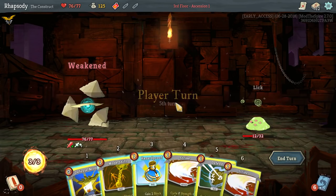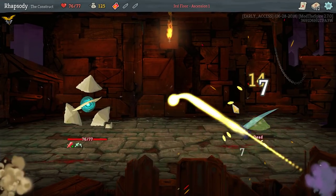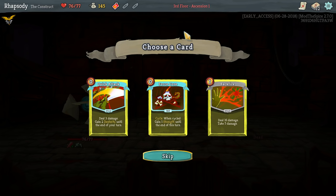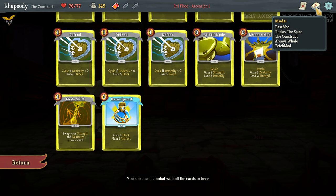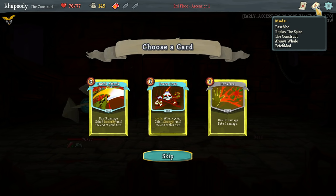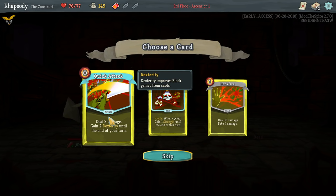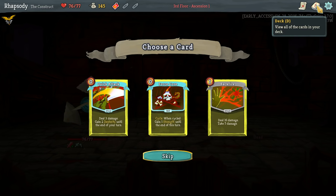Let's roll for the extra damage right now and just finish them off. Four scores handy — it's always kind of nice to have. Gain two dex until the end of your turn. That also gives you a debuff that removes the dex at the end of the turn, so you can't just gain a bunch of dex and then swap it into strength and have it stay.